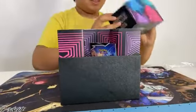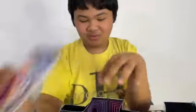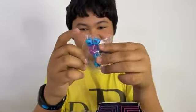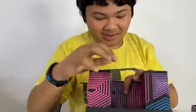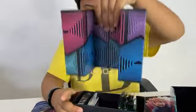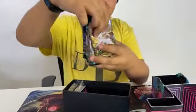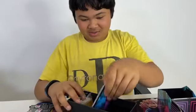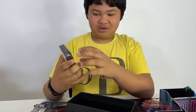We got the Pokemon Trading Card Rules — the rulebook. We got some dice and damage counters. We have poison markers and whatever that is. We have packs — 8 Evolution Skies packs! We also have dividers, extra Pokemon cards, energies, a code card, and the sleeves.